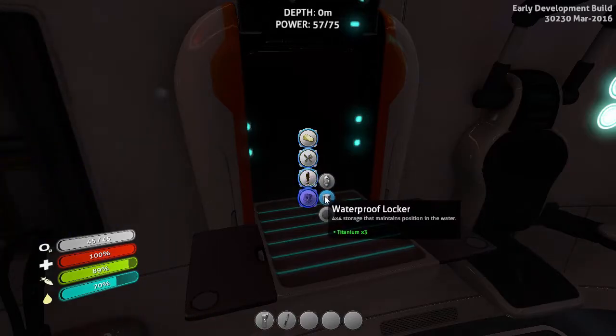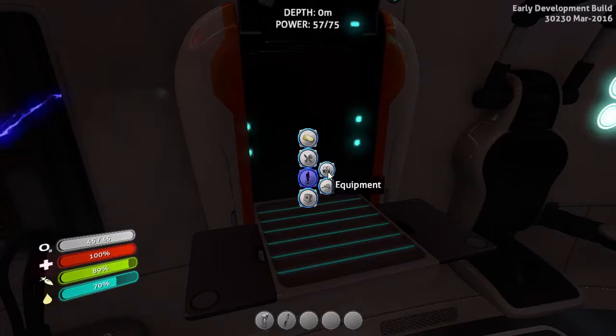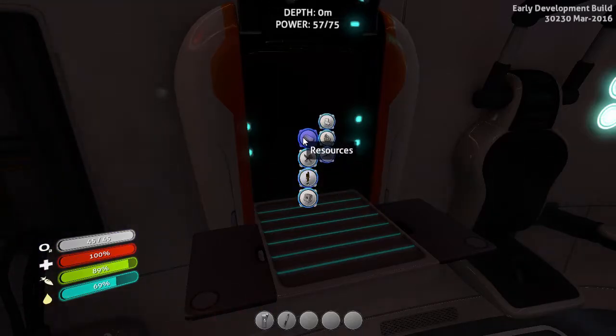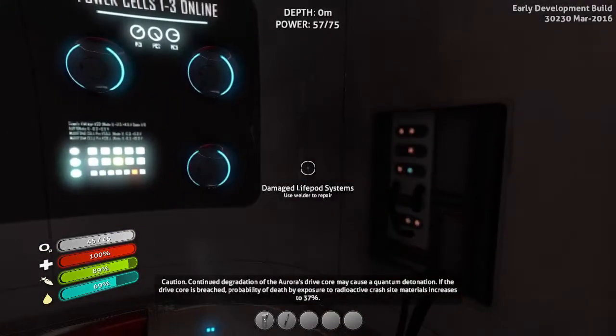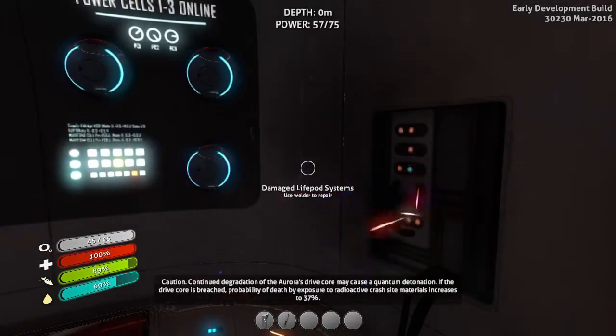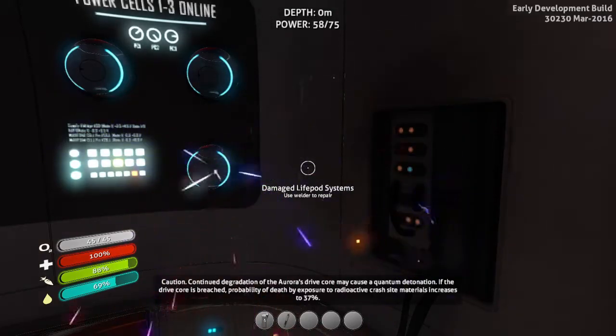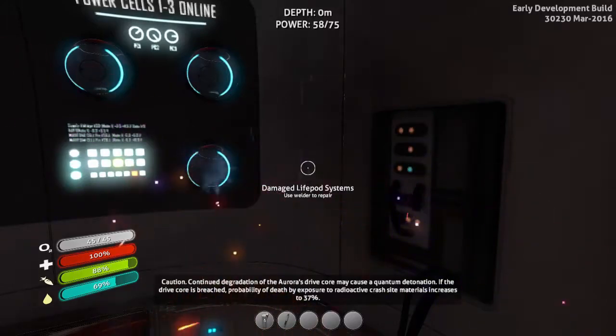Waterproof locker? That doesn't seem very useful at the moment. Electronics? No. Let me look at what I've got. Degredation of the Aurora's drive may cause a quantum detonation — probability of death increases to 37... I just don't care. I like living on the edge.